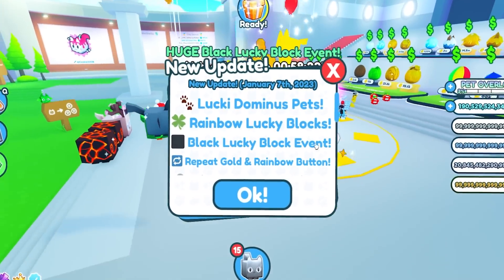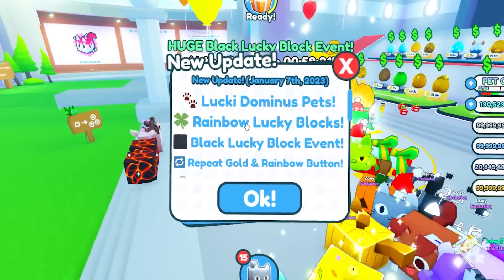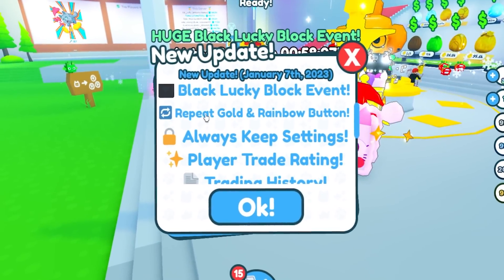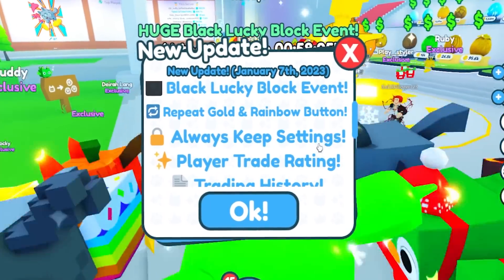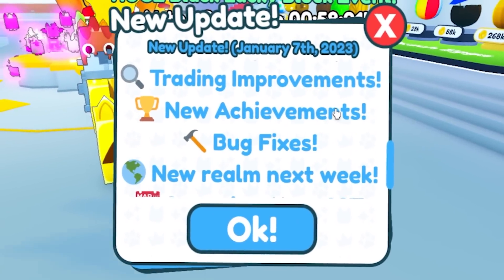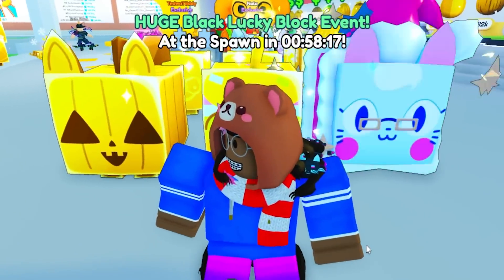Welcome to the Lucky Update! This update features Lucky Dominus Pets, Rainbow Lucky Blocks, and the Black Lucky Block Event is back again with the Repeat Gold and Rainbow Button, Always Keep Settings, Player Trade Rating, Trade History, Trading Improvements, a New Achievement, and Weekly Updates!